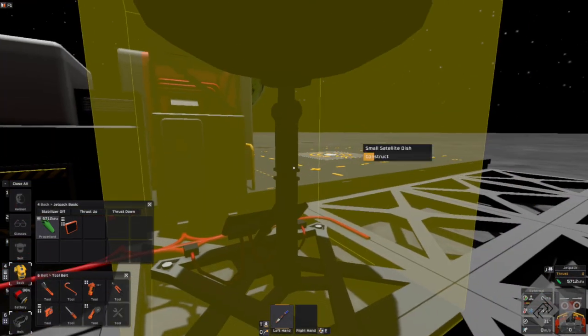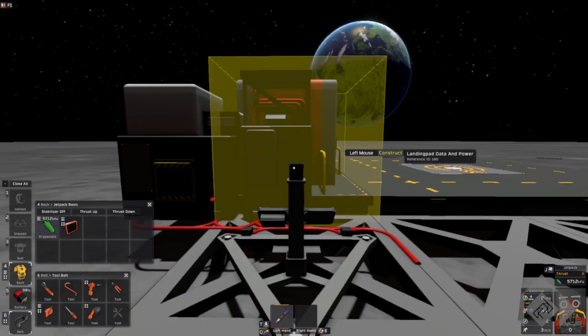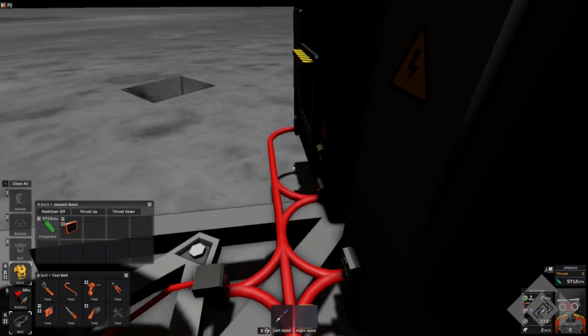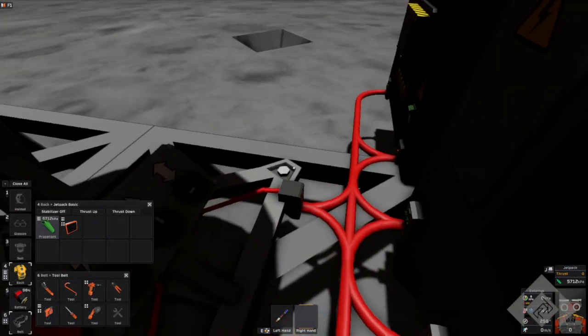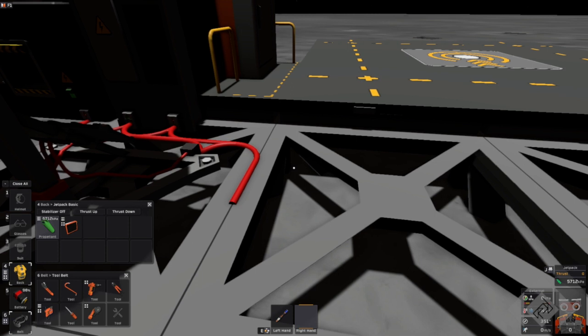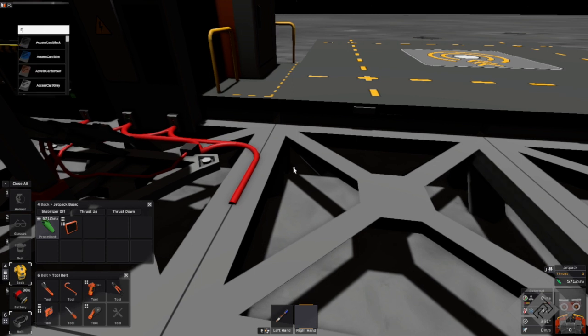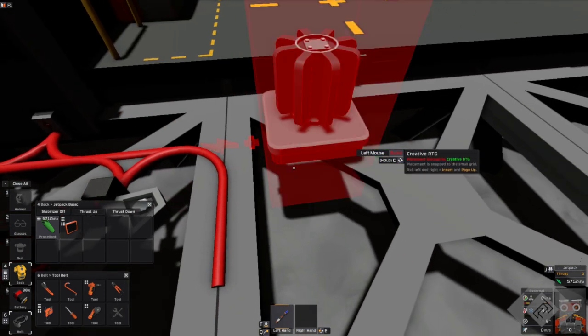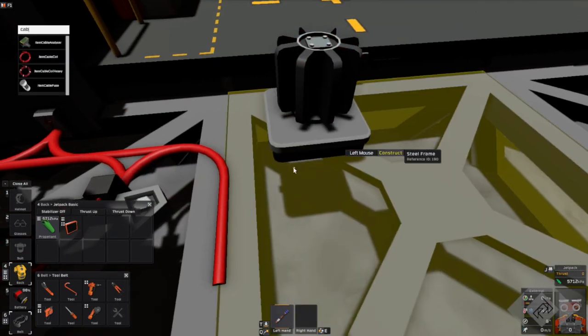We will finish building this. It takes two levels of build. We'll turn it on, and we'll turn that on, and we'll turn that on. We will give it an RTG just because. RTG, cable.